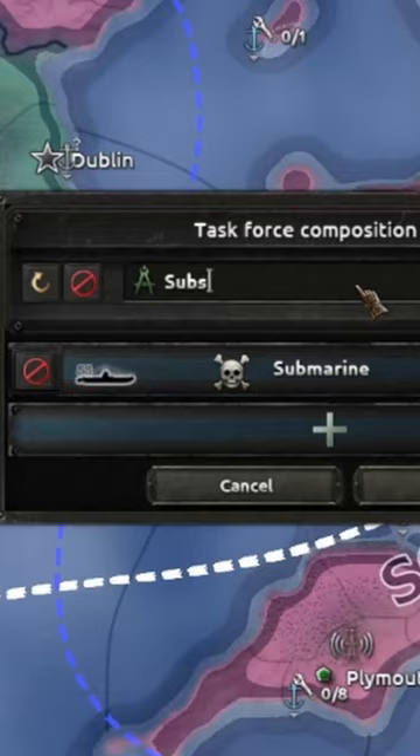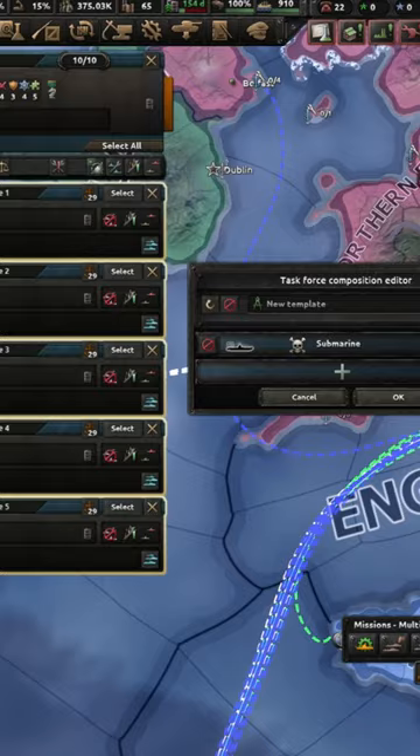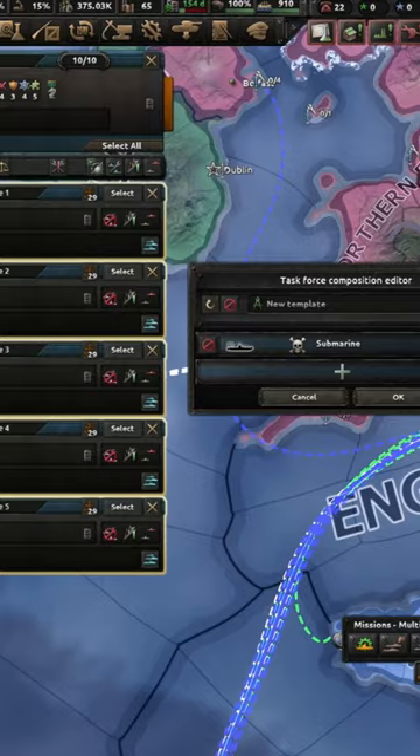Click on this button here and then increase the capacity to around 20, name it, click Save and OK. Go through the rest of your task forces, click this dropdown, and select your template from the list.